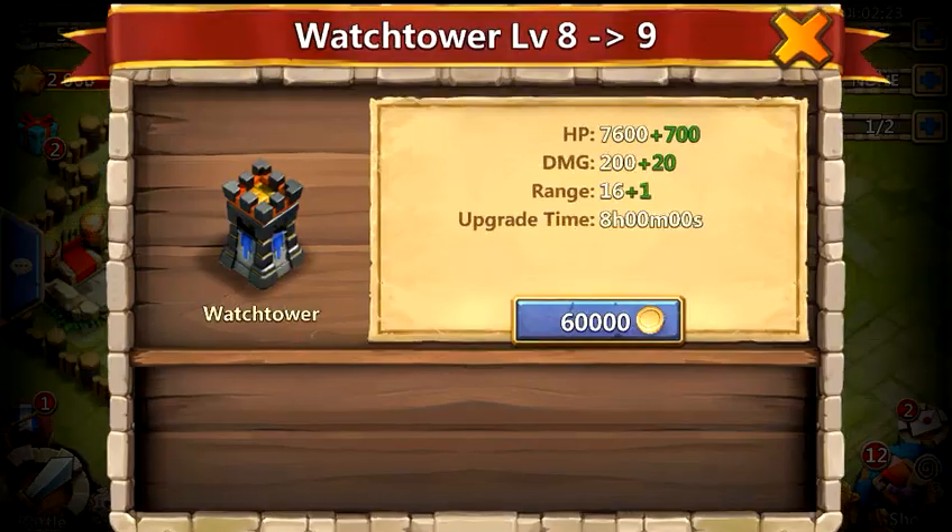It's going to cost 60,000 gold. And you can see right here, it's only going to take 8 hours to go from level 8 to level 9. HP goes up to 700, damage plus 20, which is great. And the range actually improves.